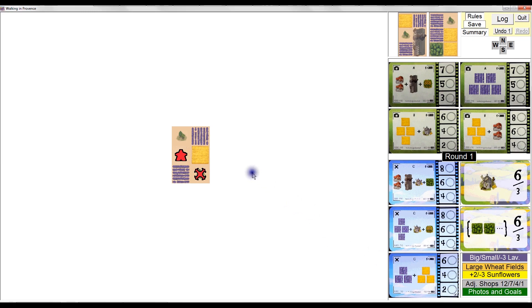As you can see, you start with this little starter card. Your photographer meeple goes on a little scooter — you can't see him, but he's underneath the little photographer. Then you place your drone randomly on one of the two meadow spaces that are on the card.